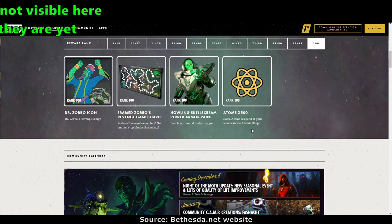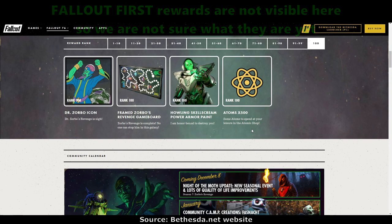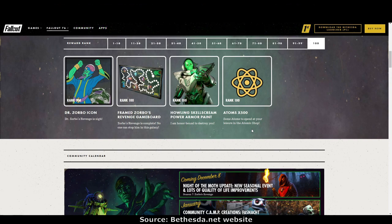None of the Fallout First rewards are visible on this website. There will be Fallout First rewards — we don't know what they are yet, but I did hear there will be a Collectron. There are usually special things that only Fallout First members can get, so it's worth getting Fallout First for just one month during the scoreboard. I'd wait until the end when you're almost done, so you can go backwards and claim all the Fallout First rewards.